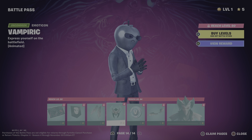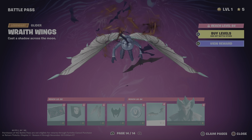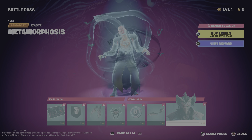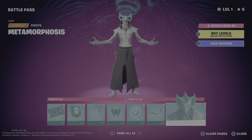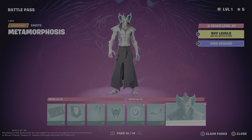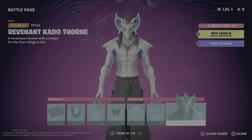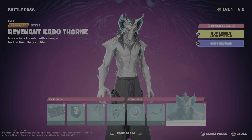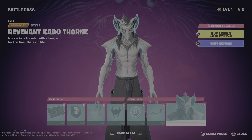We have the Kato Thorn Loading Screen, Final Eclipse Wrap, Revenant Hunt Spray, V-Bucks, Wicked Wings Contrail, Eclipsed Edges Pickaxe, and Kato Thorn Outfit. Then we have the Revenant Kato Thorn.